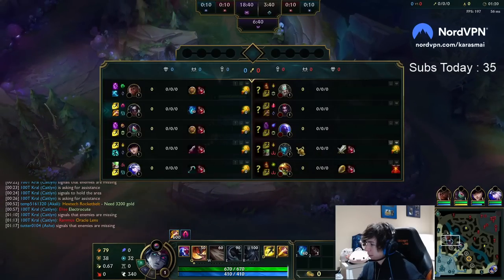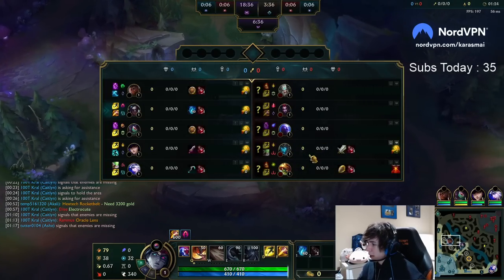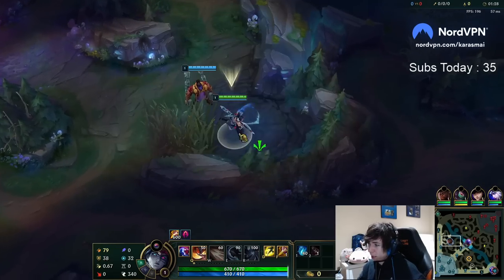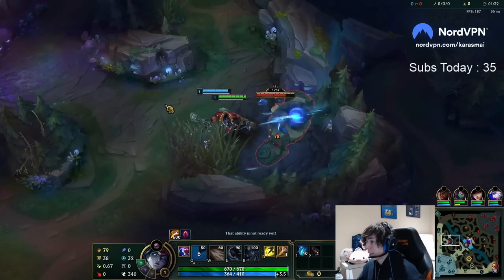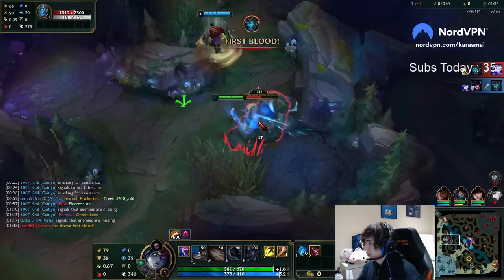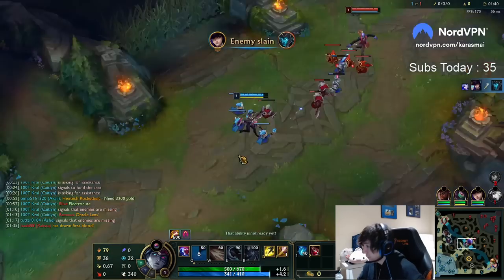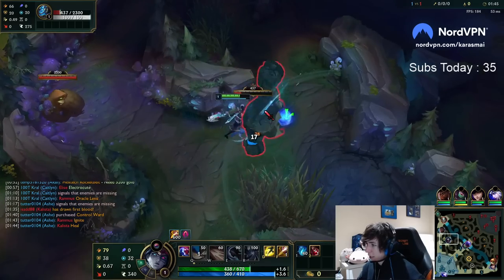Understanding which champs to play off of and which champs not to play off of — knowing your strengths and weaknesses per comp. Right now I'll notice I want to go Blue Kayn here; this is a pretty rough comp to go either red or blue, but I can have a lot more impact with Blue than Red. I can play off the side lane quality. In high elo, the way you choose your form is based off of who you can play off of in a fight or skirmish.